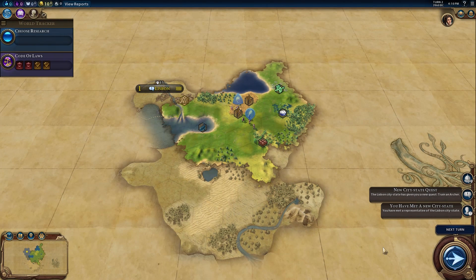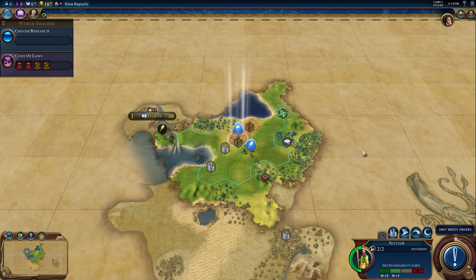Welcome to another electrifying episode of Test Chamber. I'm Ben Reeves, joined by the ever faithful Dan Tack. Hello, Mr. Reeves, glad to be here. And Ian Boudreau, one of our interns at large. You said you have some experience with Civ, so we invited you up here to check out Civilization VI, which just came out last week.